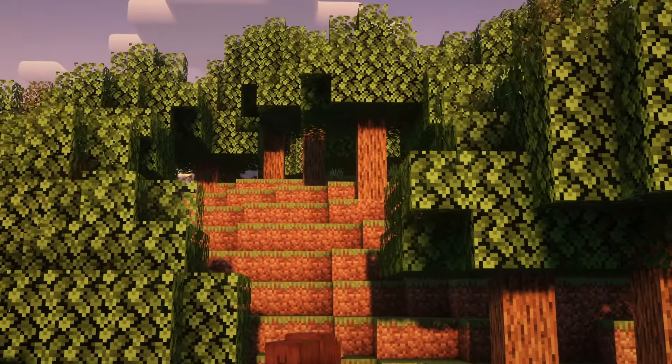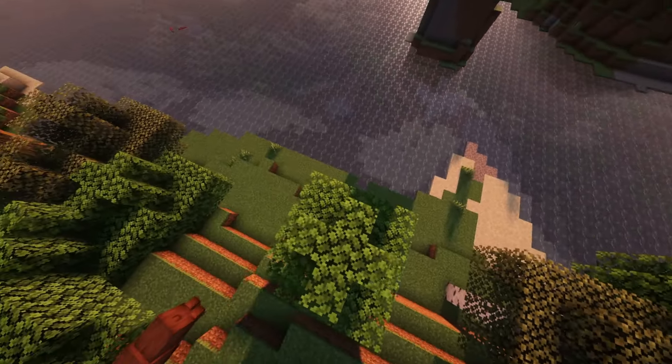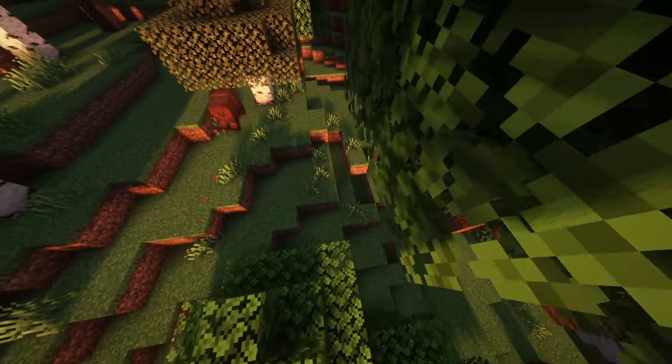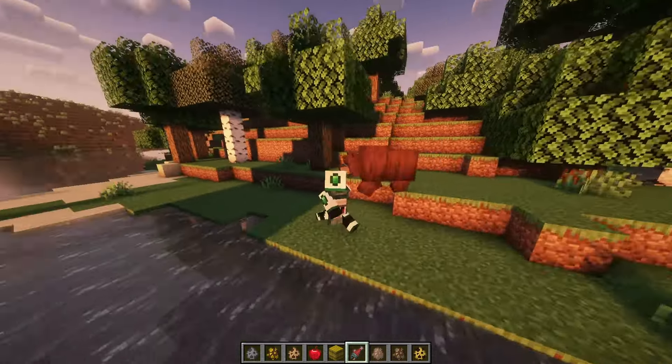Grizzly bears attack nearby deer, cod, salmon and tropical fish. If a grizzly bear is holding food, it will not attack nearby mobs or the player. The player can lead grizzly bears with salmon, cod, tropical fish, honeycomb or sweet berries. Nearby grizzly bears will start sniffing and following the player.